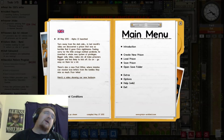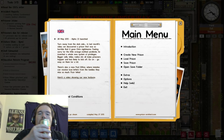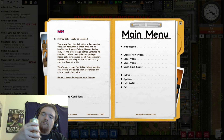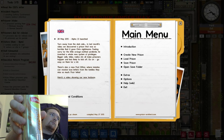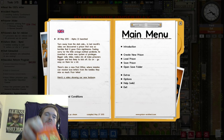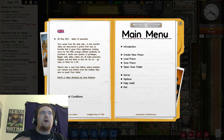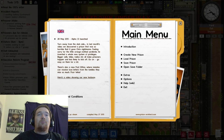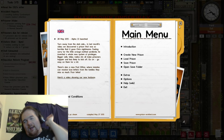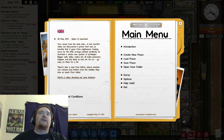Hey everybody, Stubman coming back at you once again. I'm drinking Lipton sparkling iced tea today and munching on a few Reese's Pieces while playing my new addiction: Prison Architect. I got this during the Steam sale for under five bucks, and I've been wanting to play this for a long time.